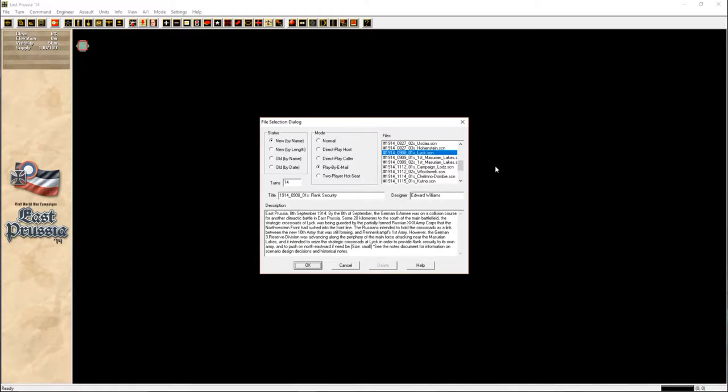Hello guys and welcome to an East Prussia play-by-email. My opponent is Happy-Headed Nest and we're going to be playing the Look scenario. The description is East Prussia, 8th of September 1914. By the 8th of September, the German 8th Army was on a collision course for another climactic battle in East Prussia. This is set after the Battle of Tannenberg and just before the Battle of the Masurian Lakes. Some 20km to the south of the main battlefield, the strategic crossroads of Look was being guarded by the partially formed Russian 22nd Army Corps that the Northwestern Front had rushed into the front line.